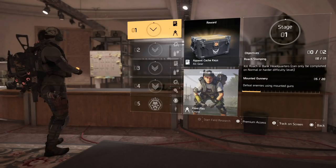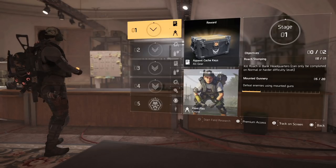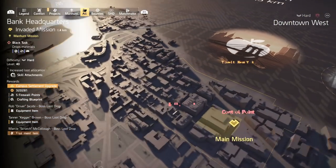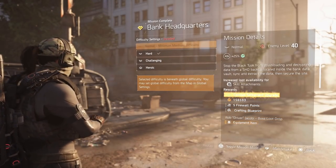The first objective reads: kill Roach at Bank Headquarters. You can do this on normal or harder difficulty. The other one is defeat enemies using mounted guns. The easiest one is to kill Roach at Bank Headquarters. Just make sure you go to Bank Headquarters and do it on normal mode — if it is an invaded mission with the red symbol, make sure you toggle that to normal.